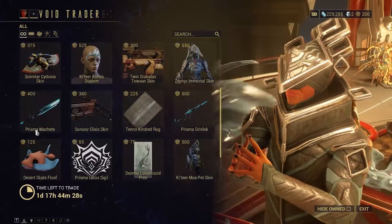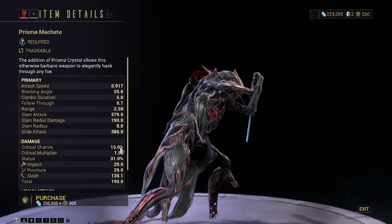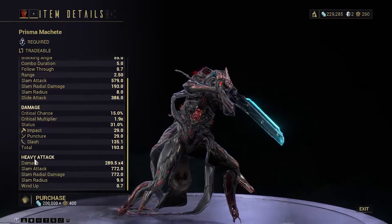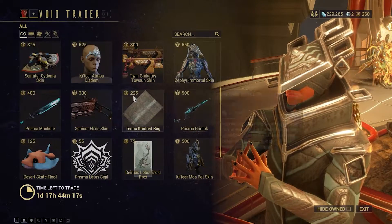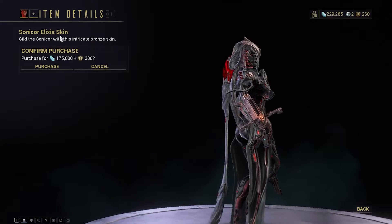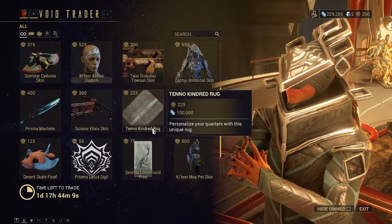Zephyr — not a good frame, don't bother. Prism: this would be cool if you're a beginner. It does have a high status chance which you could build upon. Pretty unique looking, but basic. Sonic Core is a pretty good secondary weapon, especially for beginners, so if you want to make it look cool, get this.